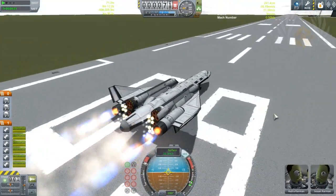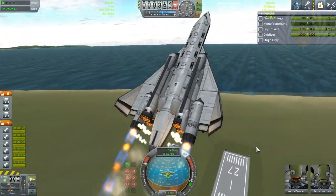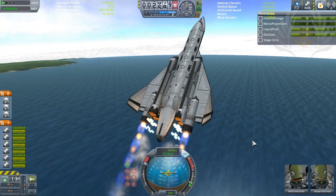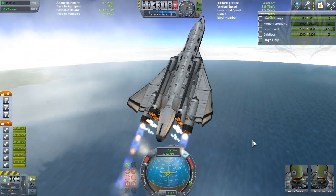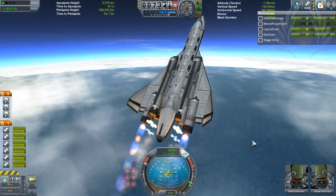For larger SSTOs — the heavy ones — the flight plan is a little different. You still need to cut through the thicker atmosphere as fast as you can, but in this instance we're going to point at 45 degrees so that we don't stall. Because if you point straight up with this thing, you will stall. So you want to gain speed and also get out of the thicker atmosphere as fast as possible.